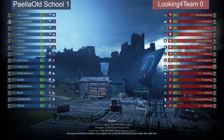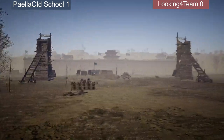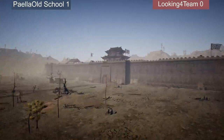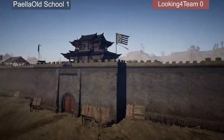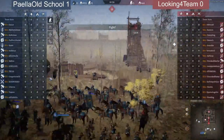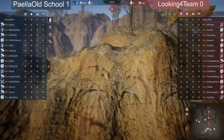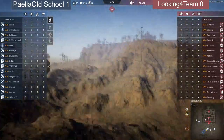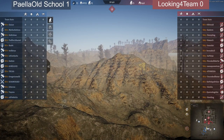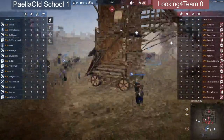Here we go — Hidden City Valley! Pale Old School on the attack, Looking For Team on the defense in red, and we are ready to rumble. Just getting the camera sorted out — there we go, that's better.